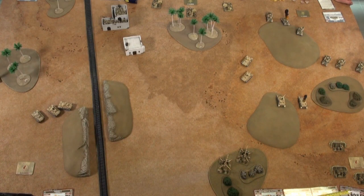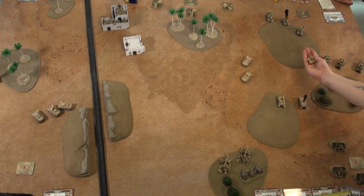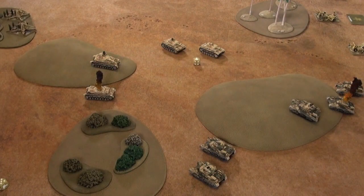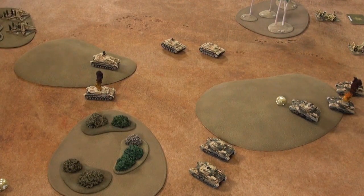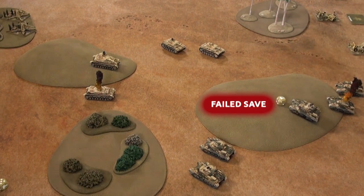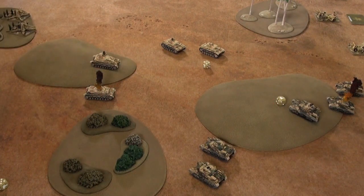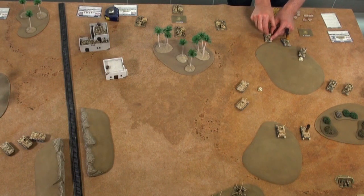The 88s open up — two shots this turn, needing 4s, long range 5s, concealed 6s. One hit scores. Anti-tank 14 versus armour 5 plus 1 for long range equals 6 — way less than 14, clean penetration. Firepower 3+ — another dead Grant. I switch command from the lieutenant's tank to the corporal's tank as the new command tank.